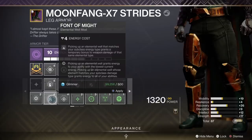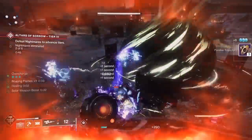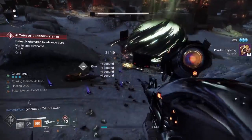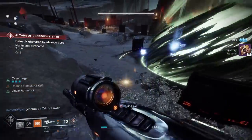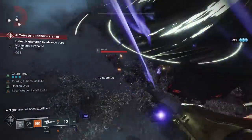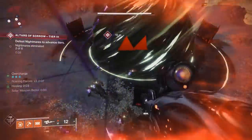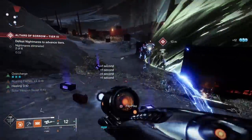Font of Might: when you pick up a well — let's say it's solar — if you're using solar weapons you get a 25% damage buff for 10 seconds. If you're running weapons like Vex Mythoclast or other big solar weapons, including fusion rifles, you'll do an incredible amount of damage. With this build I'm not using Particle Deconstruction — it's hard to fit on the class item and I already have Font of Might. Since I'm generating wells constantly I didn't see a reason for it.